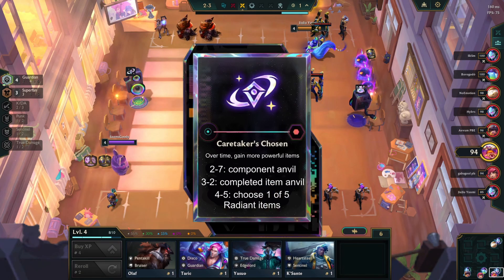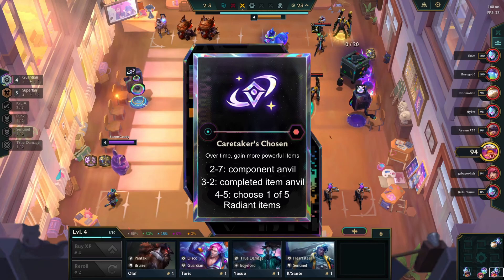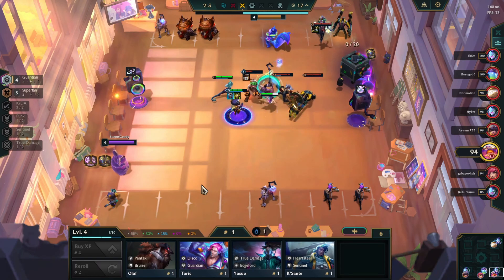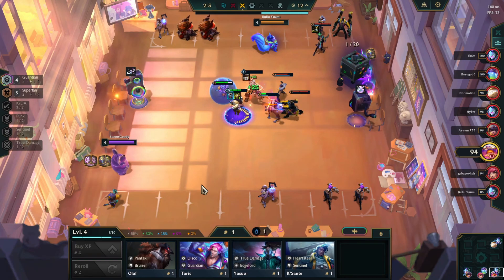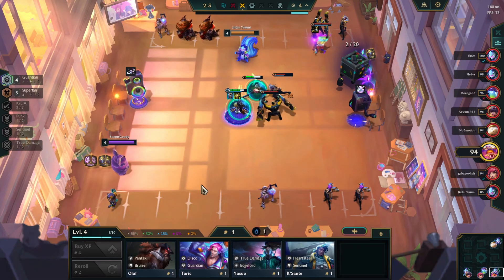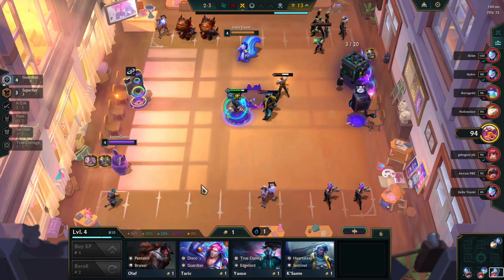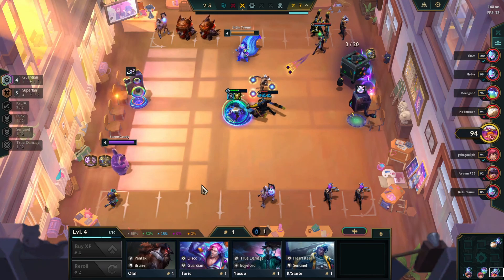Instead of granting the rewards per level, you grant them by a certain round. For example, instead of granting the first reward at level 5, you grant it by stage 2-7, or Krugs. I picked 2-7 because generally that is when players hit level 5. And to decide when to grant the other rewards, you can follow the standard player leveling curve — for example, players usually hit level 7 at 4-2. That was the case for Set 9 and prior; I'm not sure when the average level 7 is in Set 10, it could be even sooner. But instead of granting any rewards at level 7, you grant them at 4-2 instead. Regardless, these augments should focus on rewarding winning — when players with them beat others despite their lack of initial power.